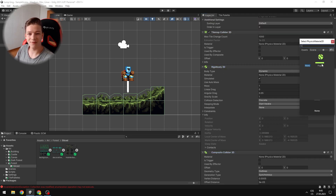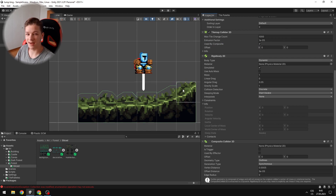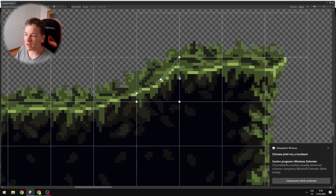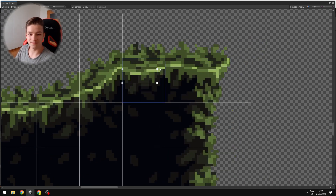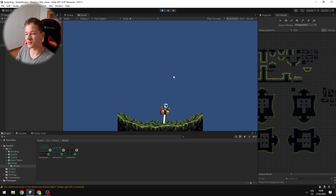Luckily I found a way to make custom collisions even for the tilemap. You can go into the sprite editor of your tiles and when you select custom physics shape, you can actually draw the shape of the collider for each tile. I repeated the same process for multiple tiles which took me some time, but I think it was worth it because the result is pretty good.